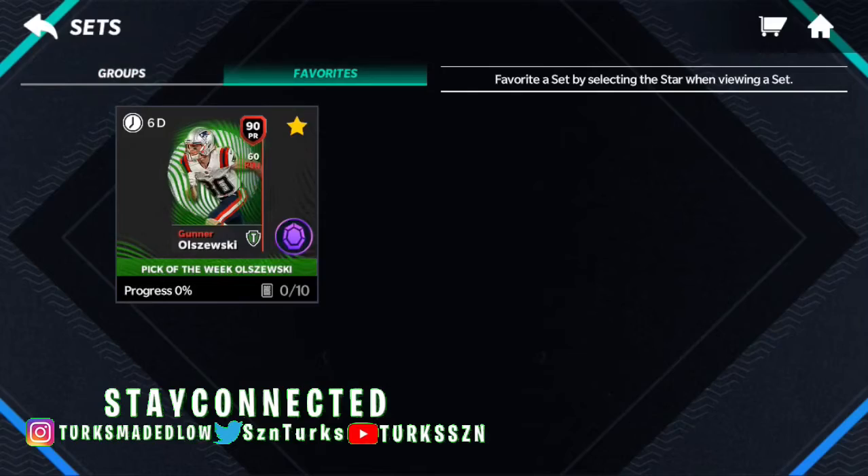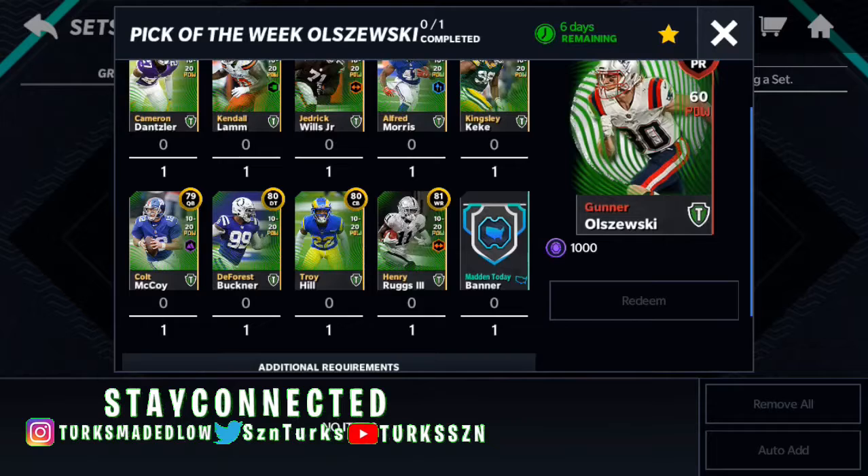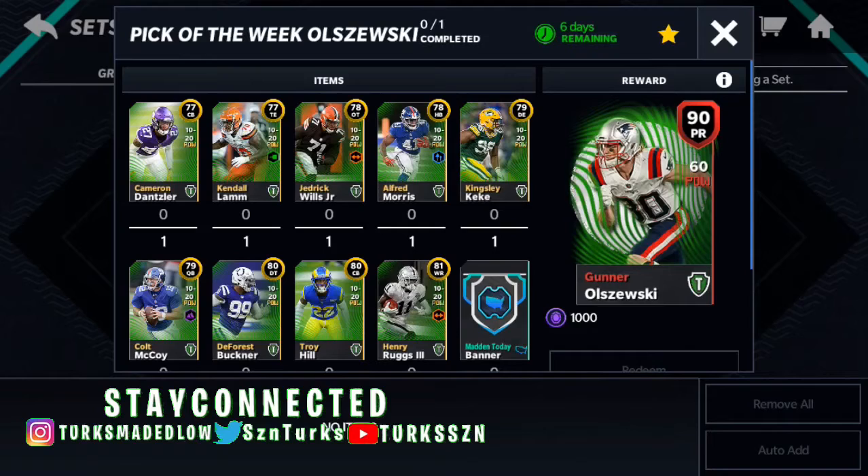What you need for this set is 99 gold players, a Man Today banner, and some pick points. And you know, with these requirements, let's start with the players.